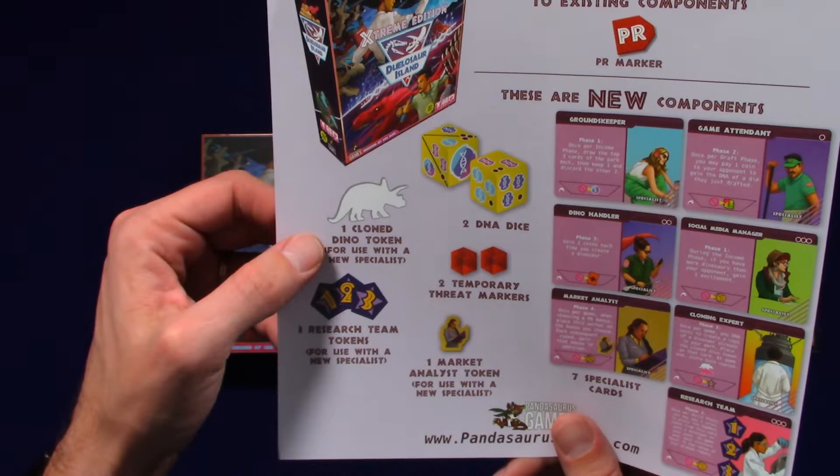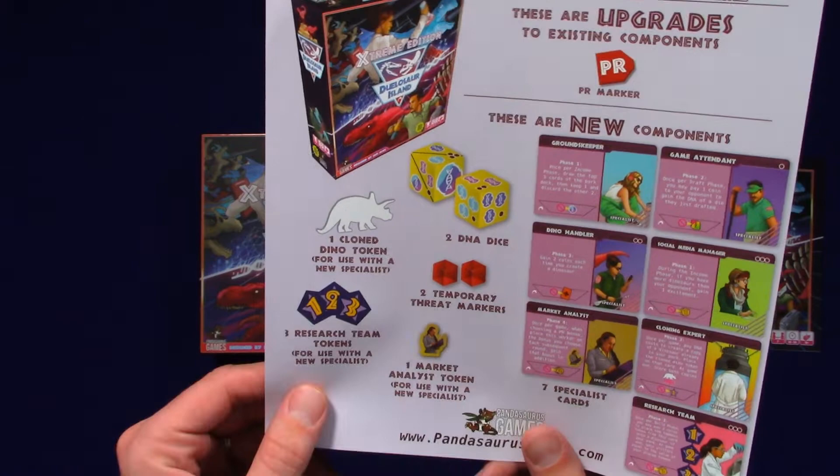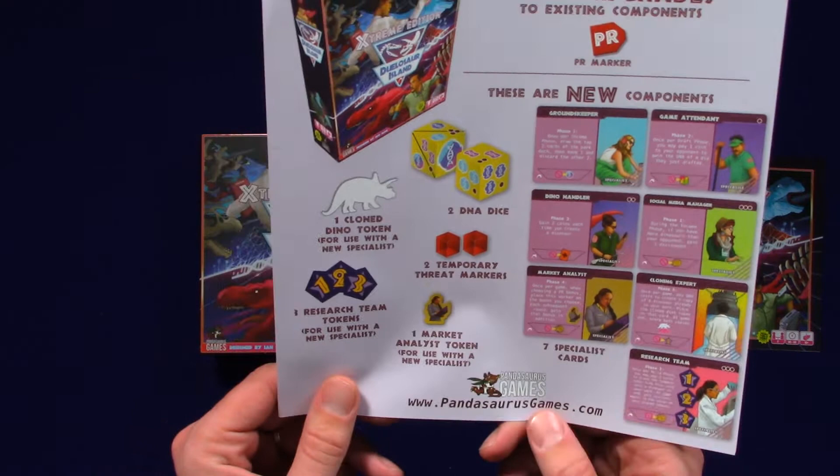One clone dino token for use with new specialists, two DNA dice, two temporary threat markers, research team tokens for use with new specialists, and one market analyst token for use with new specialists.